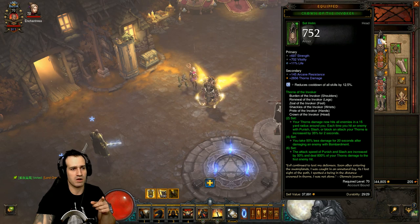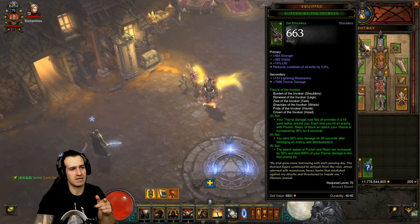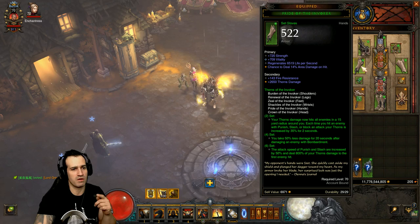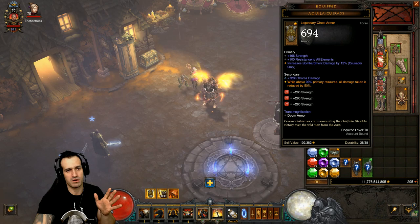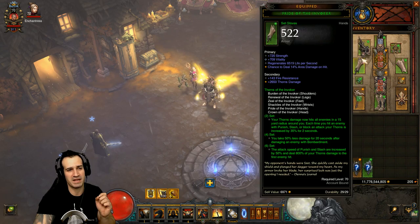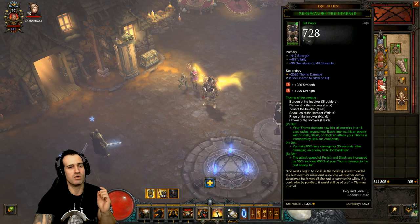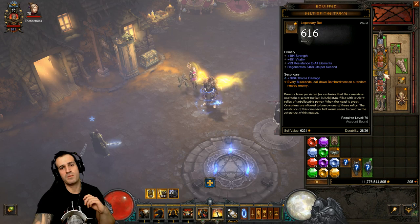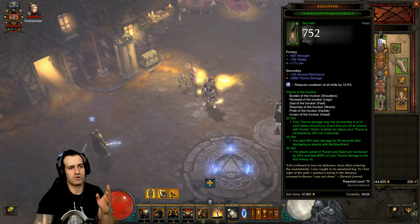An important thing to note: if you look at all your Invoker pieces, check the secondary stat column - you can see plus thorns damage. Every single Thorns of the Invoker set item has plus thorns damage in the secondary slot. For example, the pants have plus 2,520 damage, the boots plus 2,423. On non-set items you won't automatically have that rolled, but your Invoker items do. The Aquila Cuirass I've rolled 7,288 thorns. Wherever possible, make sure you're rolling thorns damage on your items - including the Belt of the Trove and anywhere you can.